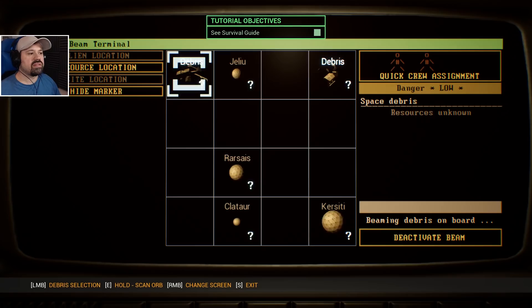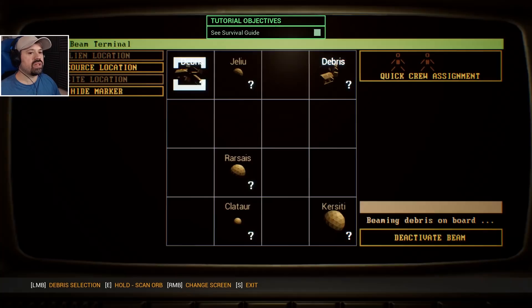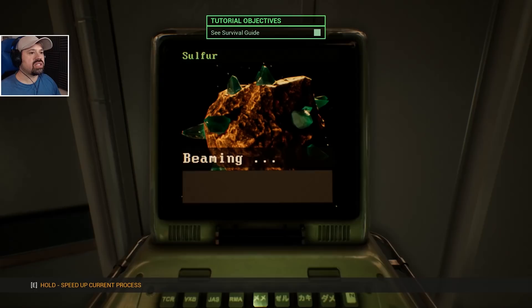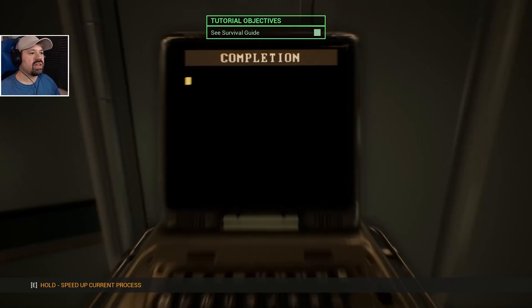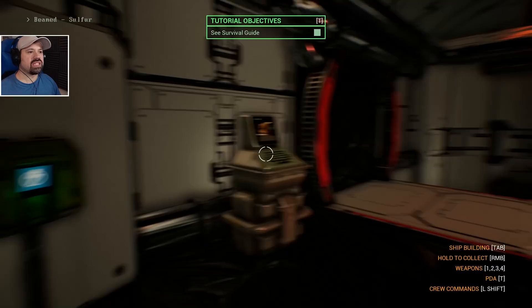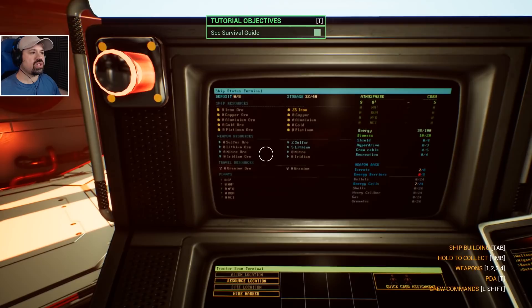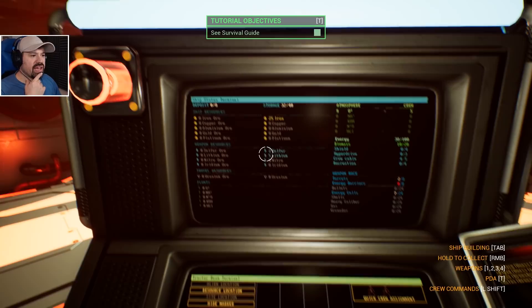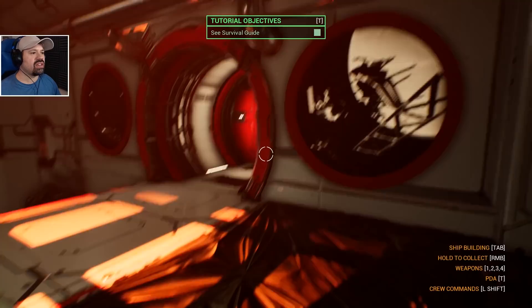There's a terminal so we could theoretically — oh okay, let me see what that looks like. That is awesome! It's beaming, it's beaming debris aboard — let's hold to speed up. Oh look at that — there we go, there it is! So what do we have on resources now? We have 25 iron — I don't know what we got out of that — energy 30. That's pretty cool, I like it.